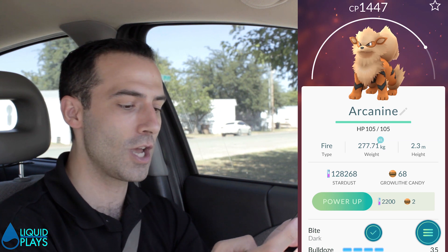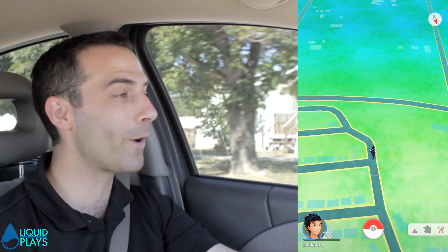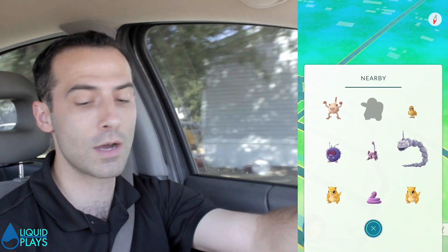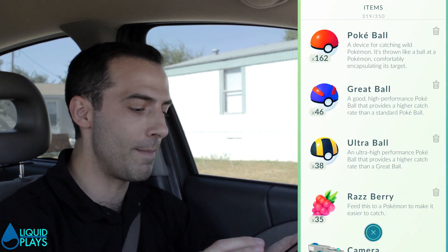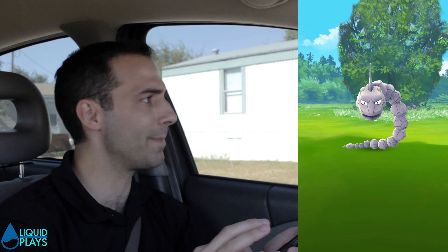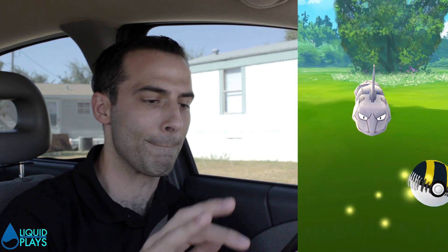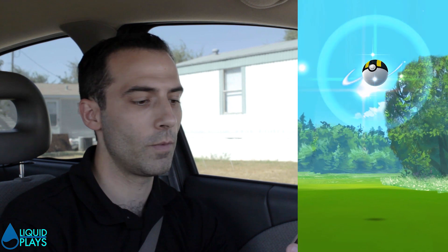A 1,447 Arcanine, extra large, 105 hit points, Bulldoze and Bite — we got him! Let's see if we can find the Lickitung. He could be around the corner; I'll drop an ultra ball on it if I can find him. Lickitung went away — he's got to be over here somewhere. There's the Onyx! 350 CP, definitely the best one I've found. We're ultra-balling him. He broke out of the ultra ball. Okay, hit him again.